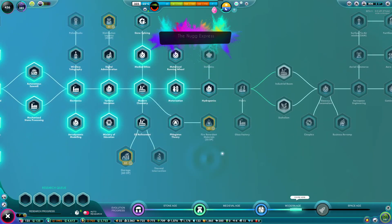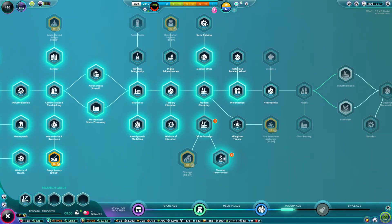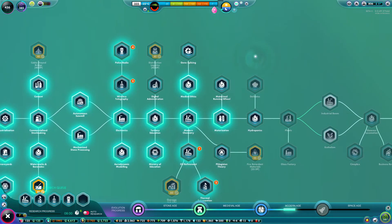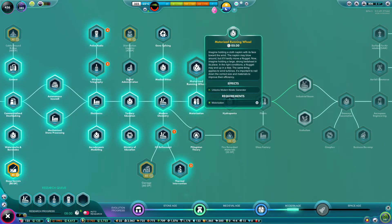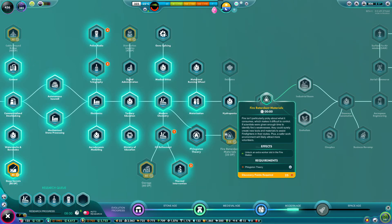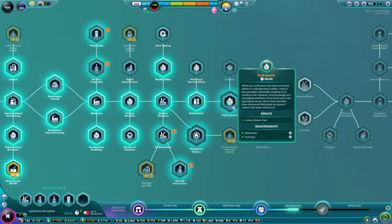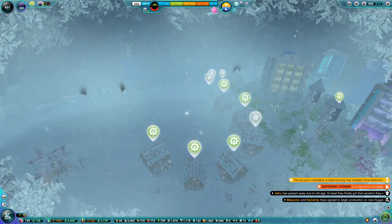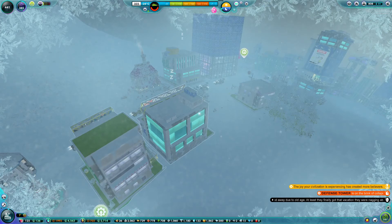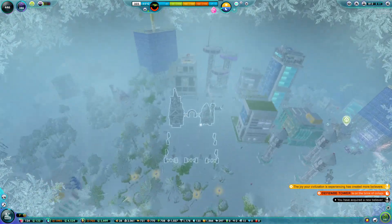Let's go ahead and queue up some more things, so let's get to oil refinements, thermal intervention. We'll get these two as well. I don't need that because I don't have kinetic energy anyway. No, farms is more important. Flint daggers — right, flint daggers was just another discovery point one so they're instantaneous, which is kind of nice.